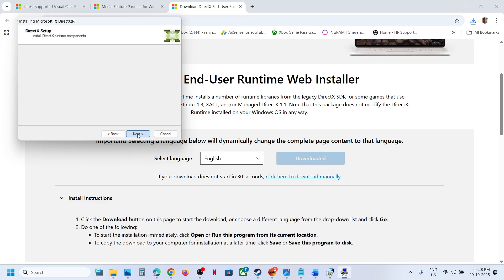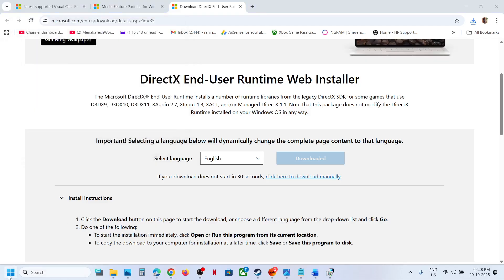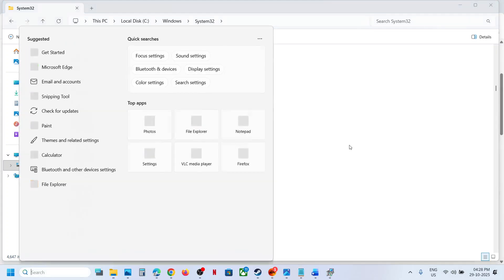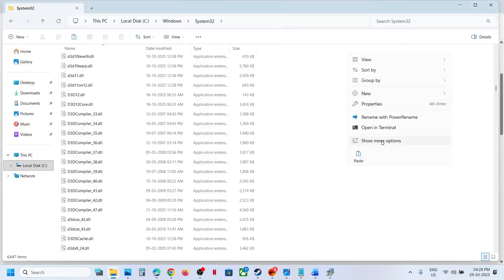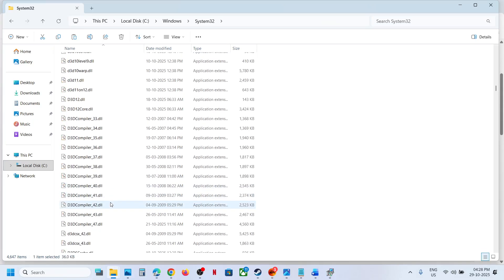Continue clicking Next through the installation steps. Now it's installing. Once done, click on Finish, then restart your computer — restart is a must. After the system restart, if you go back to the System32 folder and refresh it, you will find D3Dcompiler43.dll is back. Once it's back, relaunch the game and check.